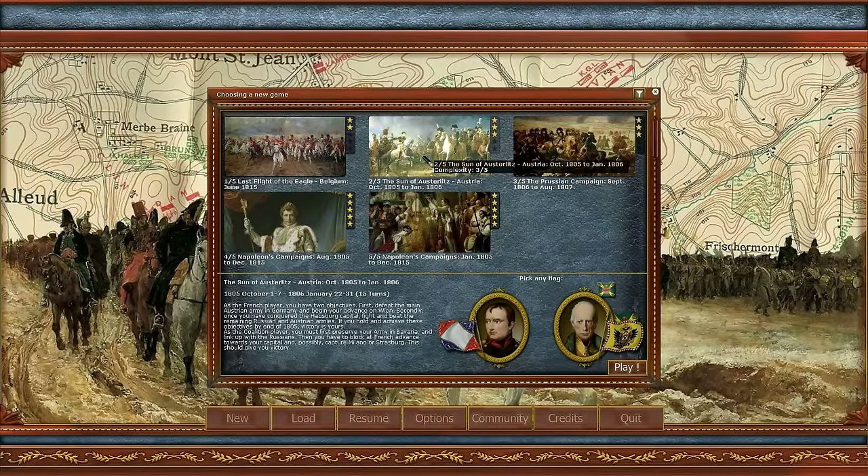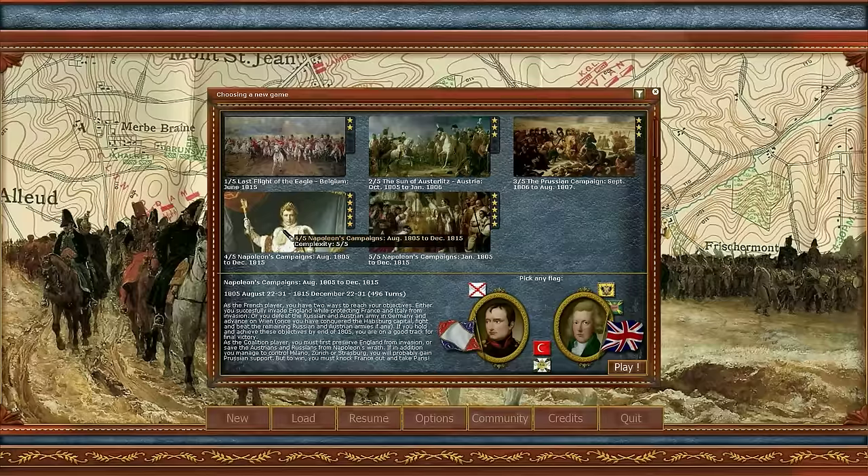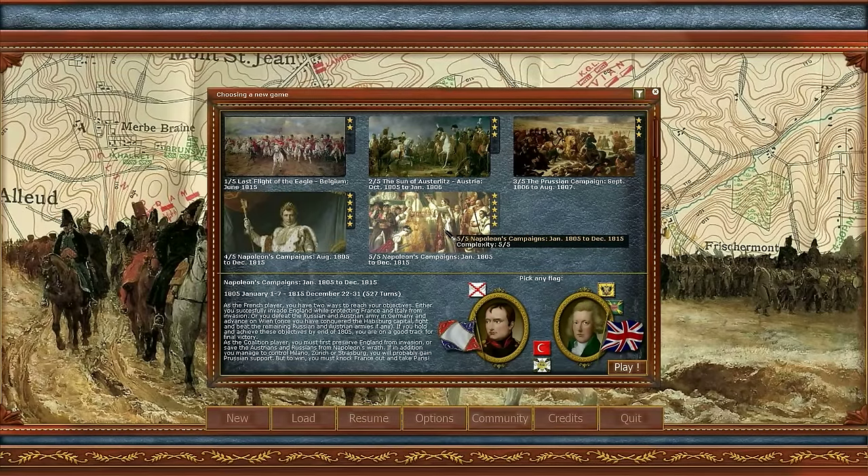The Son of Austerlitz scenario has a bigger scope, as you have to win against the Austrians and the Russians over several months, or on the contrary, you need to stop the advance of the powerful French army. The 1806 campaign is medium-sized, where the French player has to win a decisive victory against Prussia, and as Prussia you need to resist the best you can. All countries are included and you can choose any among seven.